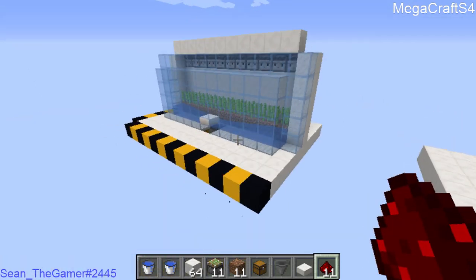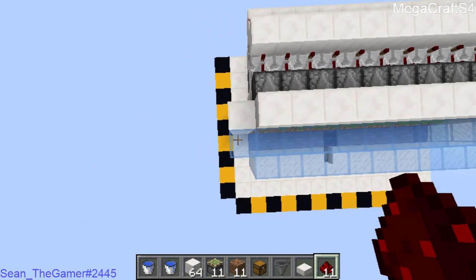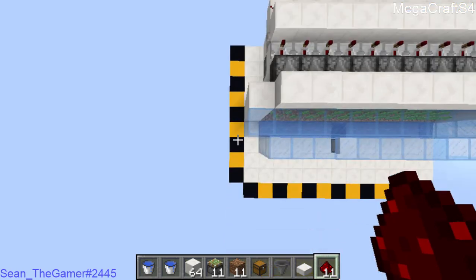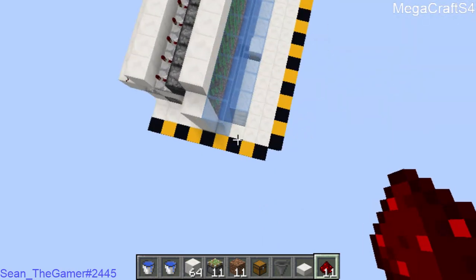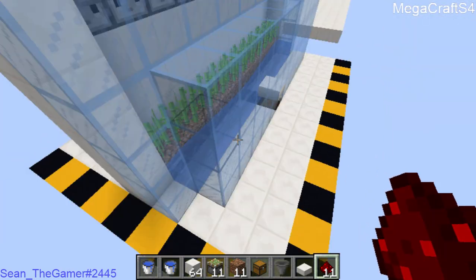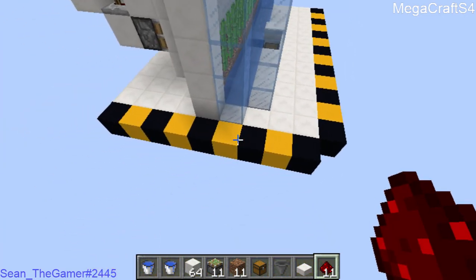We're going to go ahead and get on with the build. If you look over here, I have outlined the build in yellow and black concrete — you are going to want a 9 by 13 area to be able to build this in. Now, I do have the 2 extra blocks out the front, and if you really want to count it, 3, but the chest is there. I would just recommend having a little extra space to work with.